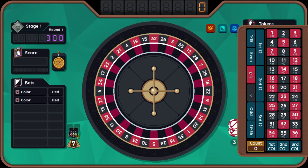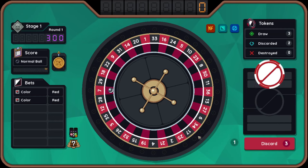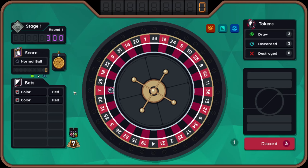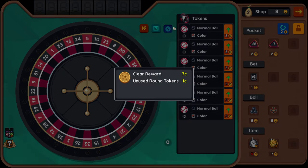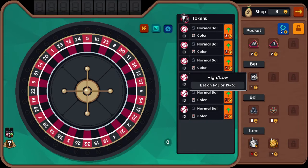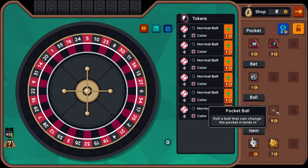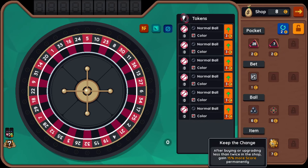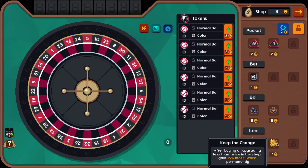Got a random box. For each different bet, gain 15% more score. Let's discard that. There we go — that's doing the hard work for me. Even with that little penalty we got there comfortably, which is good. Eight cents. File low — that's a new bet type. Roll multiple balls but token is destroyed after use. Roll a ball that can change the pocket it lands in — that's only for the round so it will come back, not permanently destroyed. After buying or upgrading less than twice in the shop, gain 50% more score permanently.